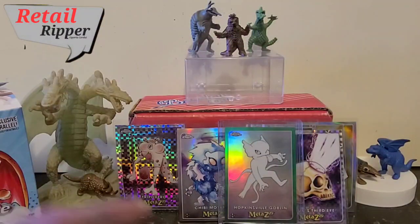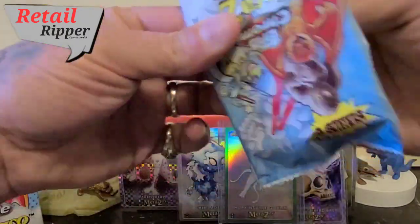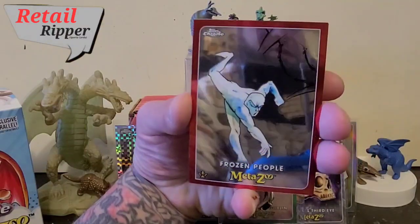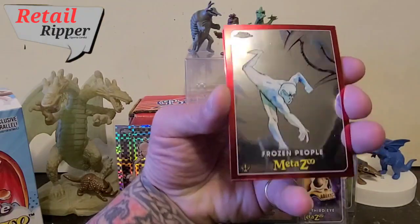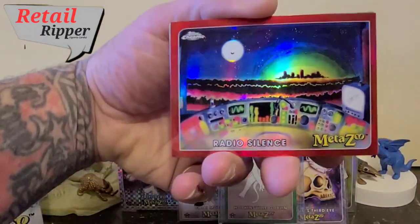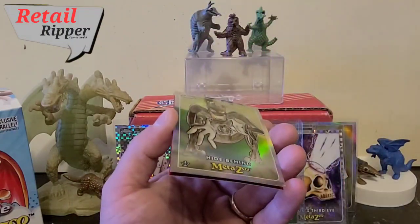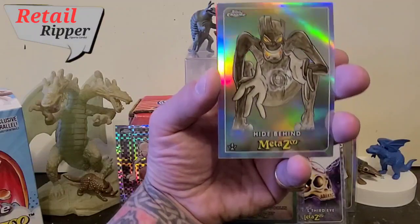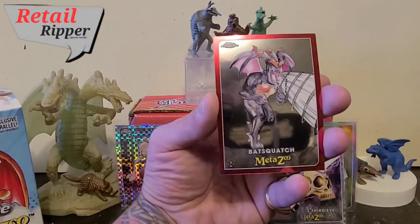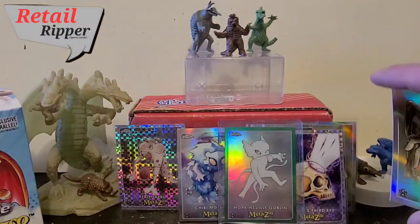And last pack — can we get a numbered card? Can we get something amazing? Starting out with Frozen People. That's right, these people are frozen. Horizontal Radio Silence — that is a freaking cool looking card, I got to be honest. And a Refractor — Hide Behind. I guess that little puff ball he's creating. And Bat Squatch — that's cool. So I'll go ahead and get a Sleeverino for Hide Behind.